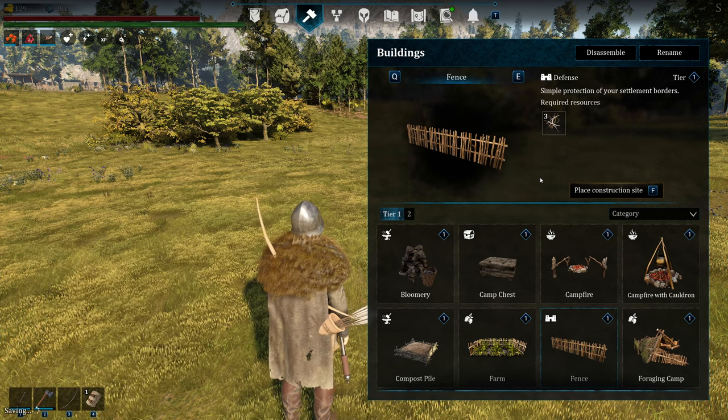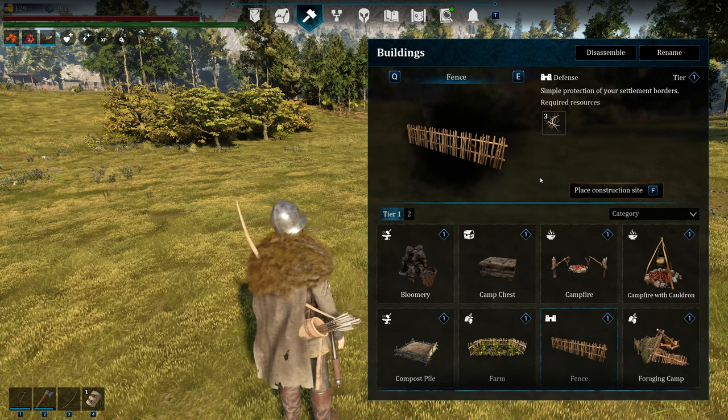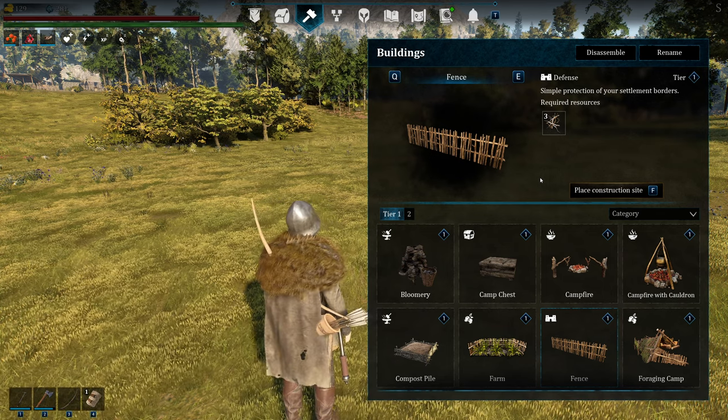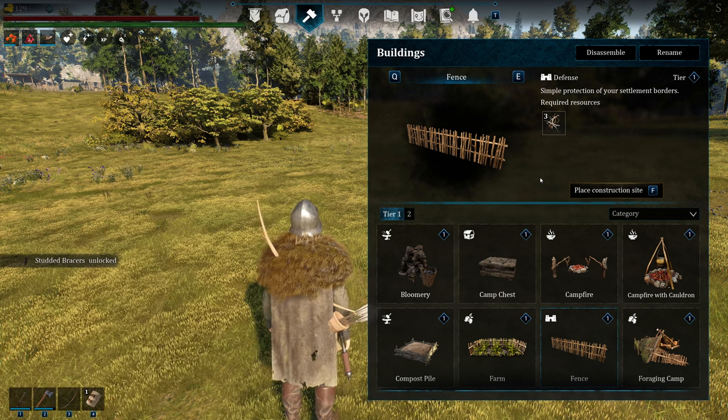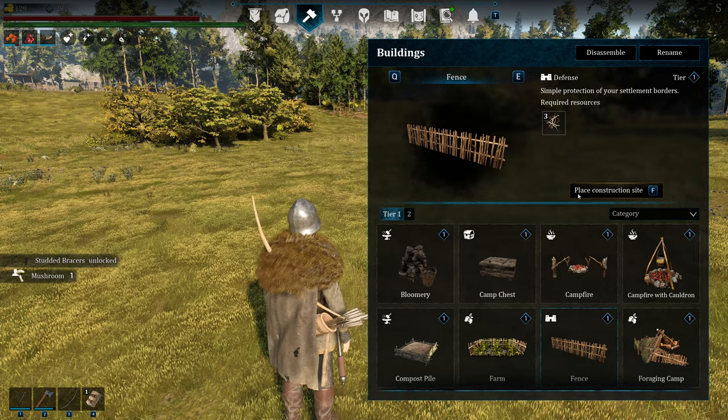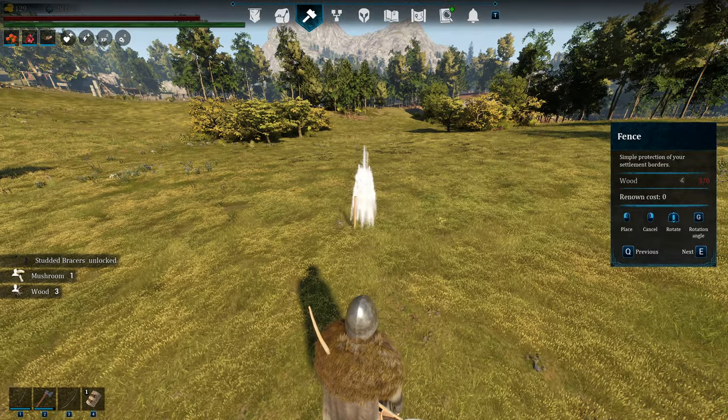The developers have stated they have an interest in adding more fencing down the road — walls, etc. Today I'm going to show you the two ways I've figured out how to build these the best.